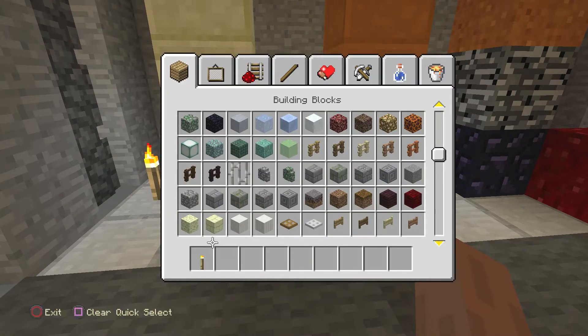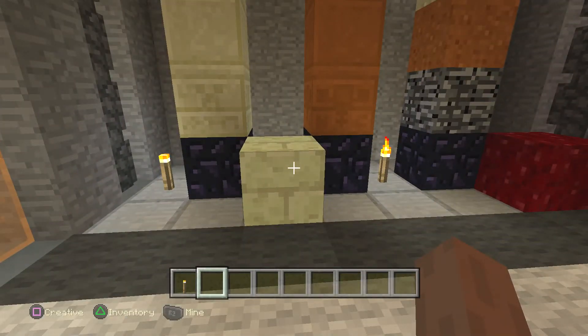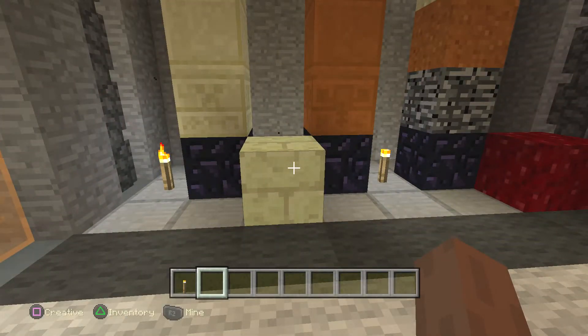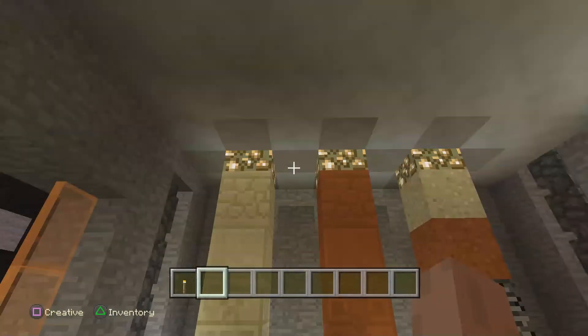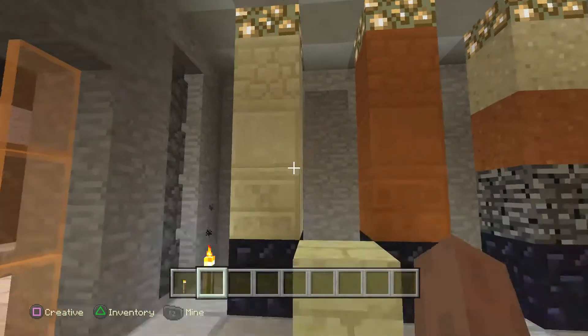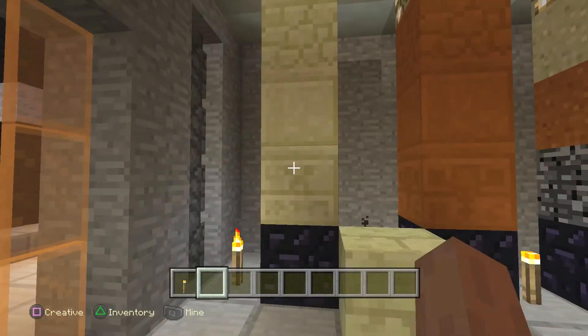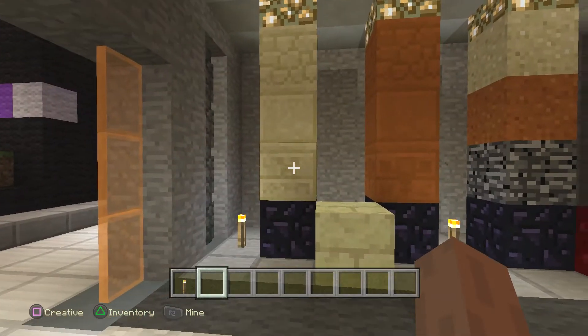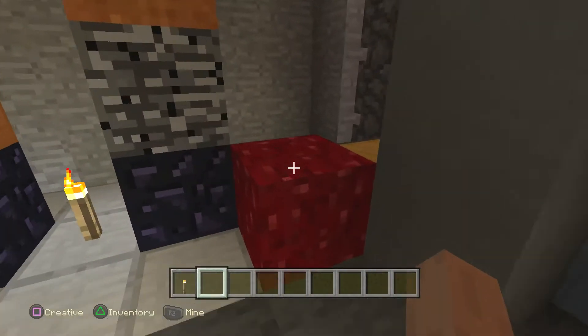We also got endstone bricks — which is about time, so we can do more with endstone. Endstone looks absolutely gorgeous in the city texture pack too — I just love it. I already built a building with it yesterday. You can see how it looks compared to your sand, so you can kind of mix and match with your sands and sandstones with this.